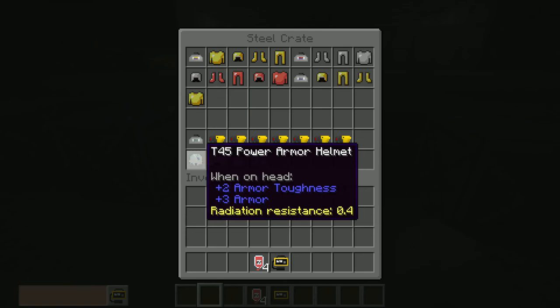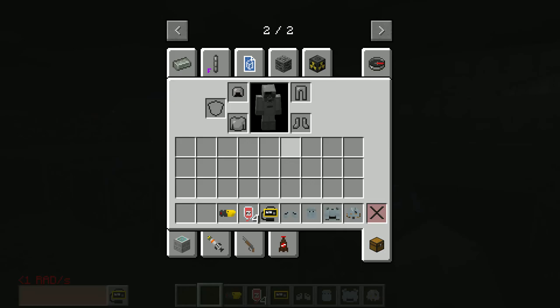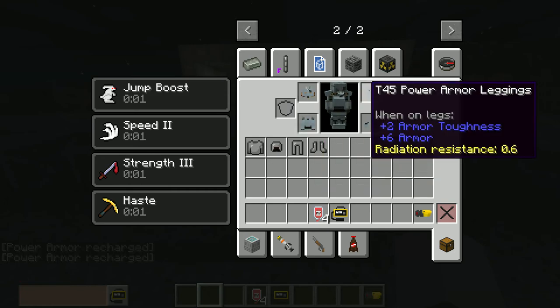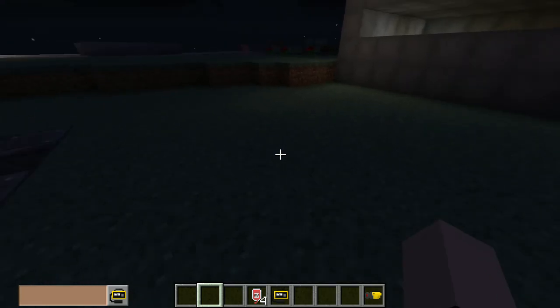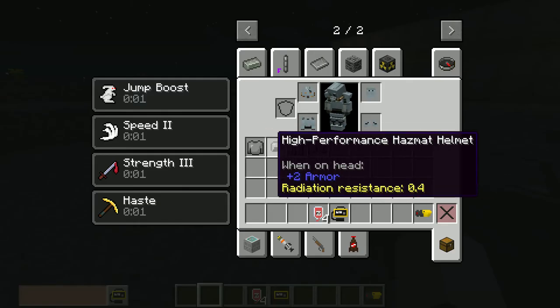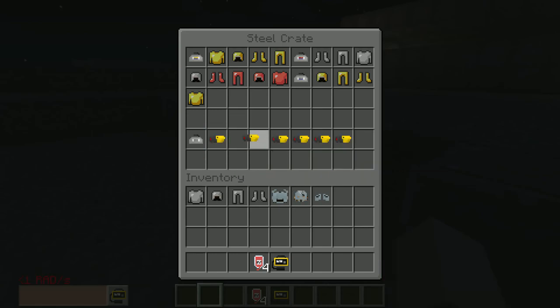Next we have the T-45 power armor. Basically you charge it up with fusion cores. You get buffs: Haste, Strength 3, Speed 2, and Jump Boost. You can mine stuff faster. It also comes in a kit where you get six or seven fusion cores and the power armor itself.